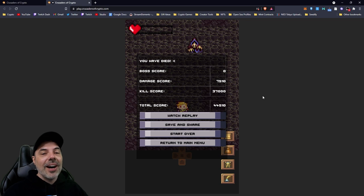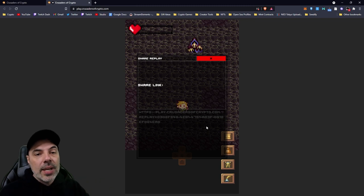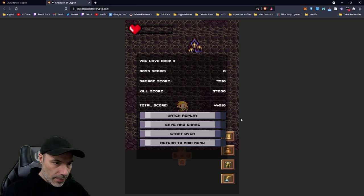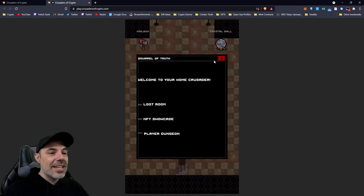He killed me because I couldn't get behind the barriers fast enough. Unfortunately I did not do as well as I thought - I'm much better on the mummy. But it does show you what your scores are, and you can go to 'Save and Share.' This is basically how you get the chance to get NFTs - if you're holding the token at the time of your death or victory, you can go to 'Share Link' and once you share and save, you're entered into a percentage roll that you may get an NFT. You return to main menu, log in using your wallet, and go to Home Dungeon.